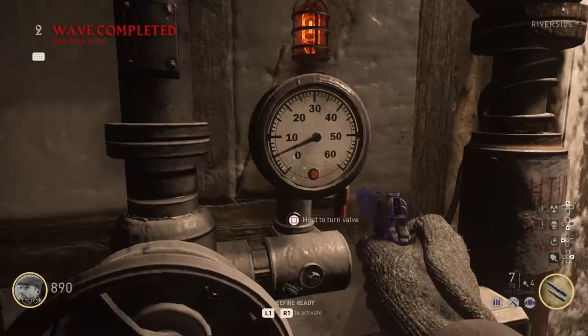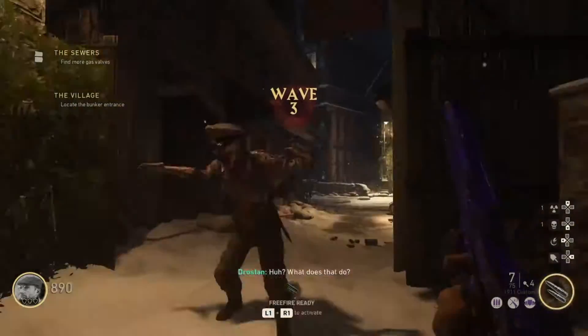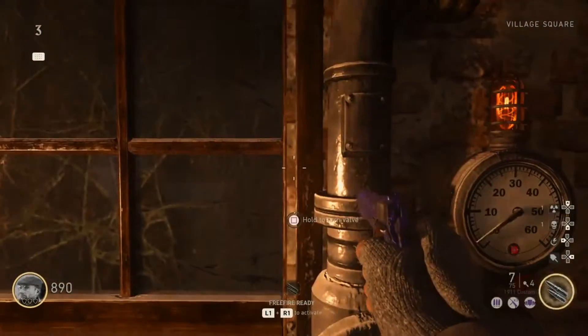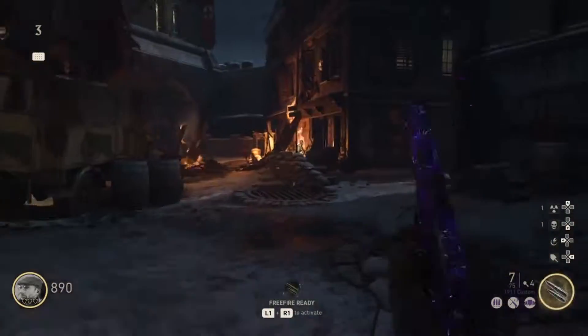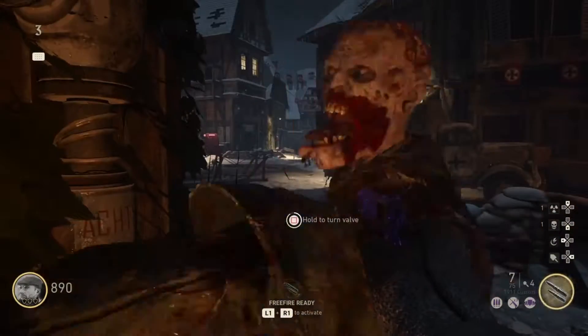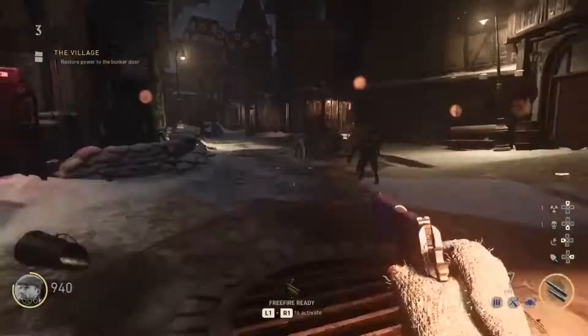After you're done with that round, open up the next area and immediately go left, open the door, and turn the valve. Then turn on the rest of the valves. Once you're done with the valves, shoot the zombies in the leg five times and melee them.